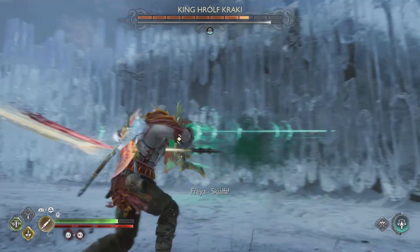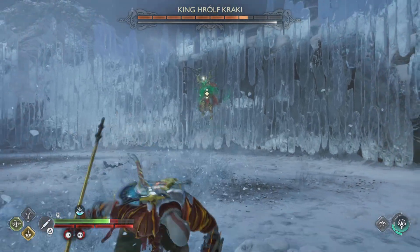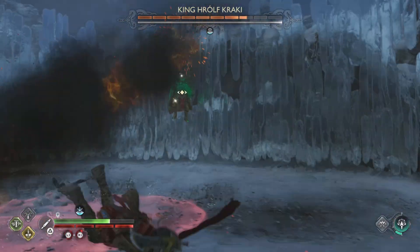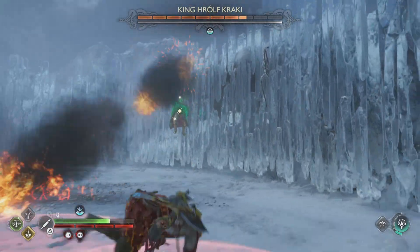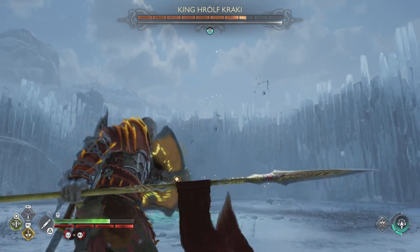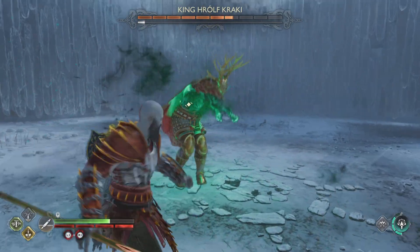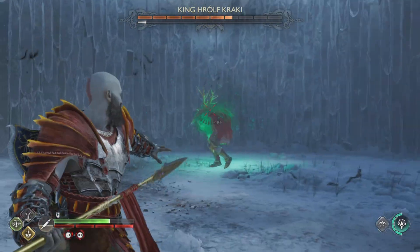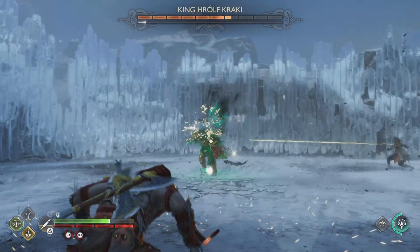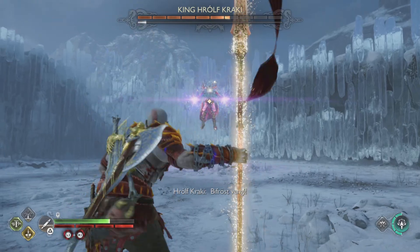When he does that bifrost attack up in the air, you want to get Freya to attack him, or if you have Atreus with you, you can have him attack as well. Basically whenever he goes into the air to do his bifrost attack, you don't want to let him complete it, because bifrost is really really bad for your character — it allows him to melt off multiple amounts of health from you, so you don't want that to happen.